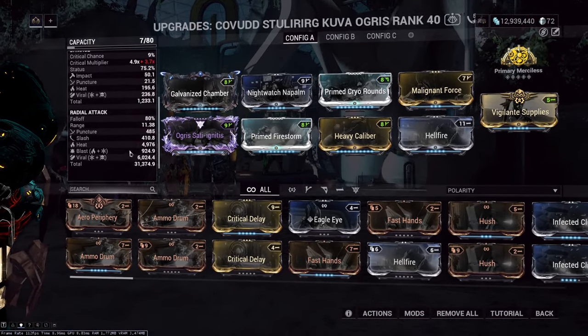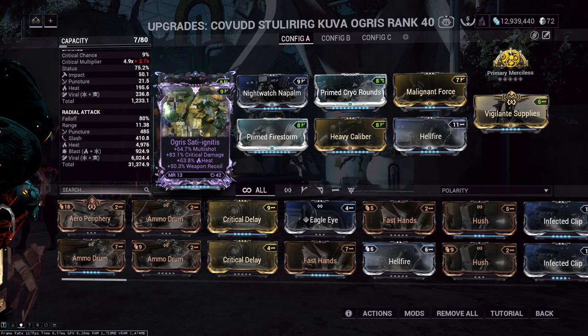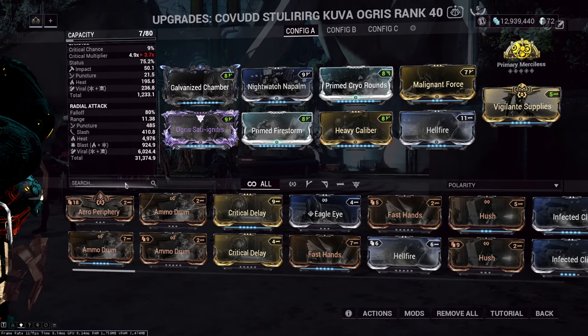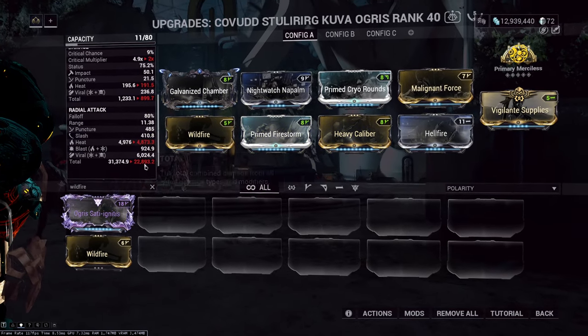The build for the Ogris itself utilizes big viral, a lot of status procs, and Nightwatch Napalm. The Riven is this and can easily be replaced with the Wildfire mod, which I'm gonna do for this run just to show that you don't need a Riven.